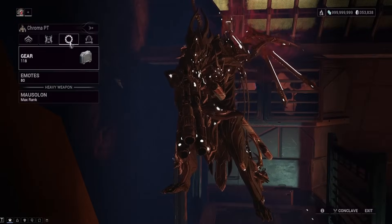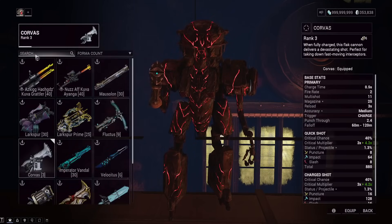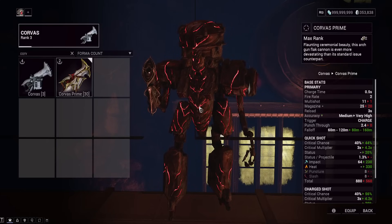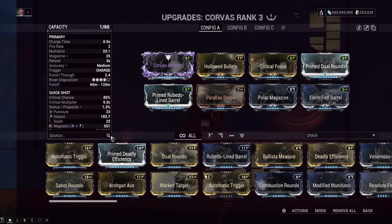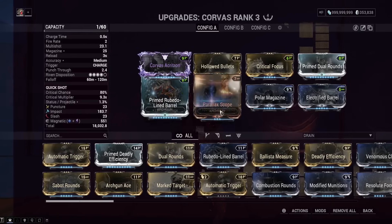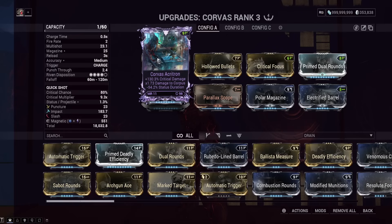Now let's talk about the Archgun build — the thing that actually changed in the meta. The Corvus Prime does not work for this the same way as the normal Corvus. The Corvus Prime is basically an Archaplasmore shot, while the normal Corvus is a pellet shotgun, and the pellet shotgun is what we're looking for to get confirmed hits on the enemy. I'm not joking when I say they made the legs more tanky — if you're solo Chroma without a god roll ribbon it might not be an easy one-shot. You need to use Critical Focus, aim down sights, and fully charge the Corvus.